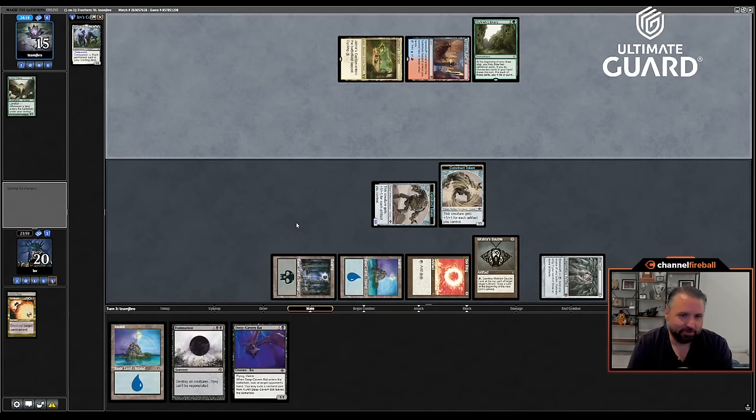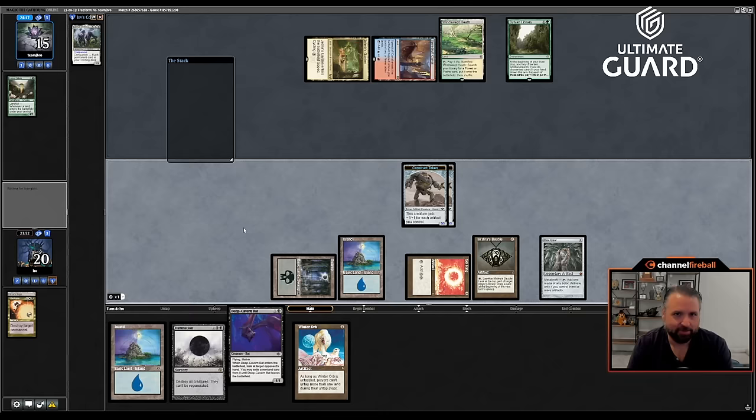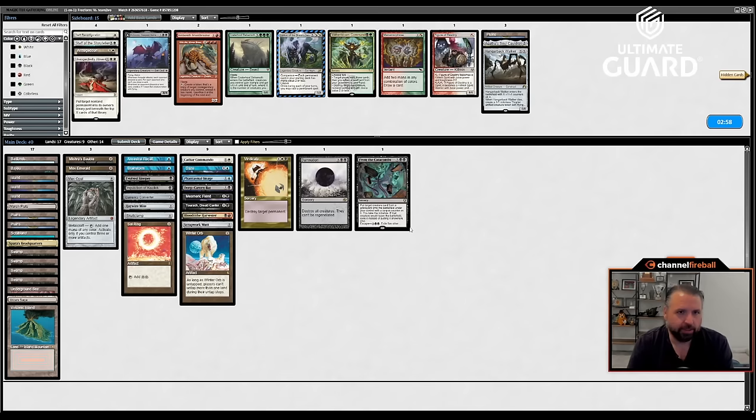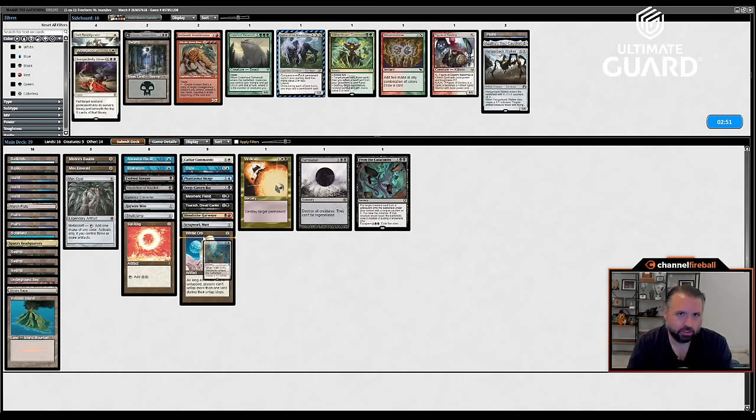Then I can just hit for one in the air, make a Saga token, into another Saga token. Feeling pretty good about this now. Weird game — J Bro mulled to a really bad hand and drawing Tigers doesn't really help. That's a pretty strong position for Elie's Lurrus deck to be in.